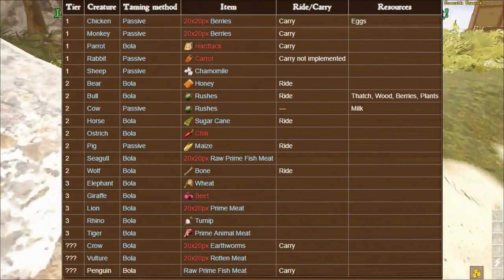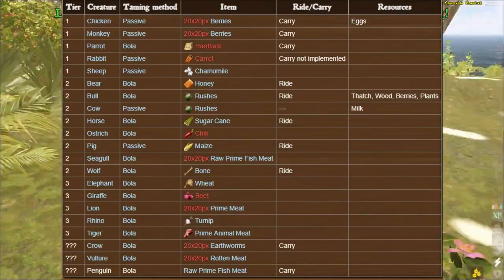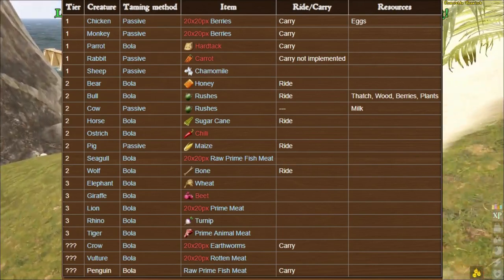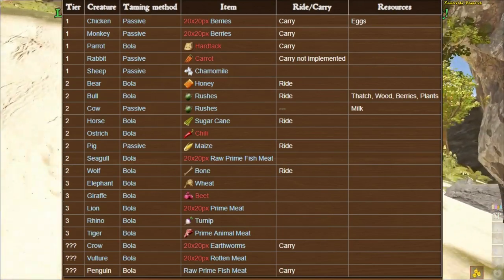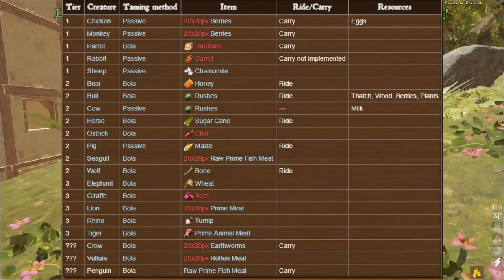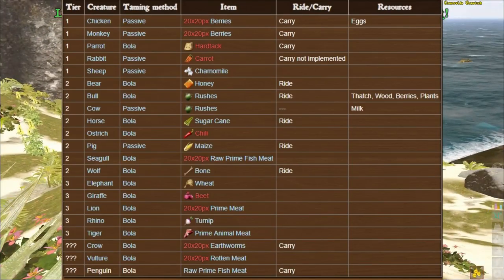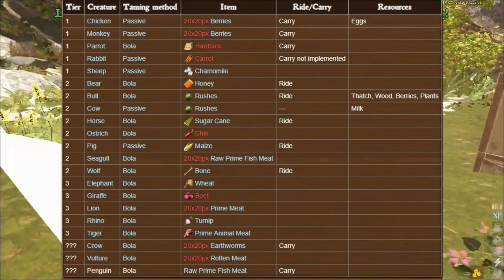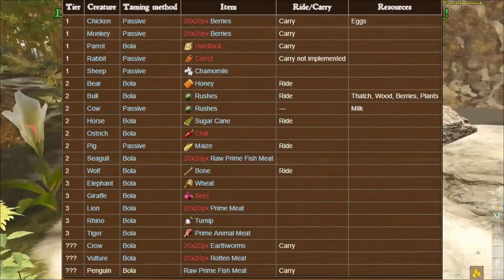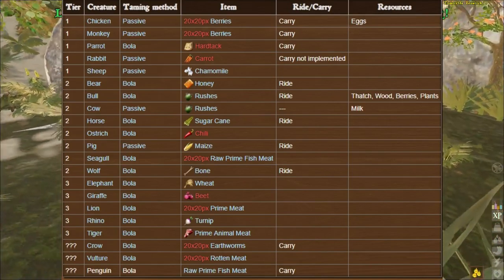We also have the bolo technique, where you hit the animal and hurt it with whatever weapon you have until you get it down to about 25% of its regular health, then you bolo it, knock it over, and feed it whatever it likes. After about two minutes the animal gets back up — you'll have to re-bolo it, do more damage, knock it down again, and rinse and repeat. Bring lots of bolas because you'll need a bunch. I highly recommend making a trap for any animal you want to bolo, so you can get in but it can't get out.